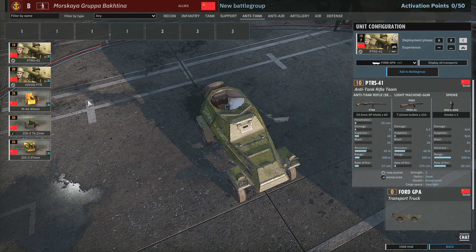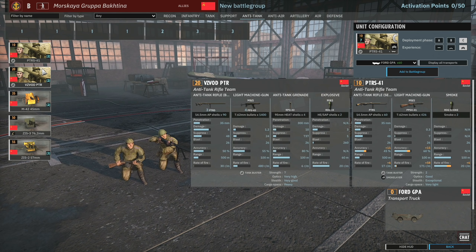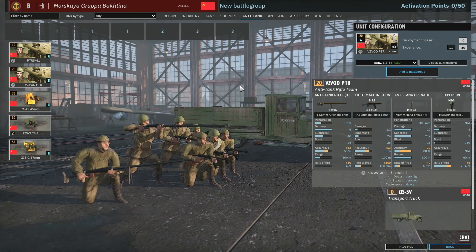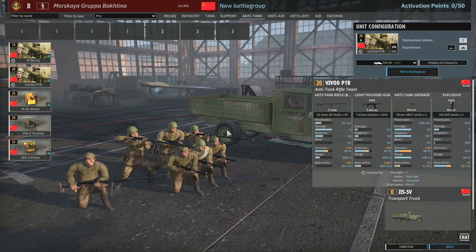Then we have the anti-tank tab. There are PTRS squads and the Visivod PTR with three PTRDs — I think this is the most AT rifles in one squad in the game. Four submachine guns, and they have close-range AT and smoke as well. A really interesting squad.